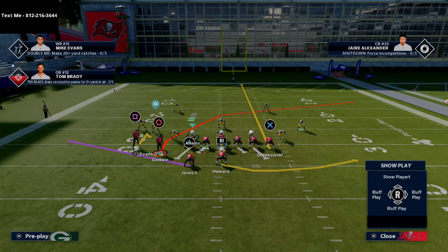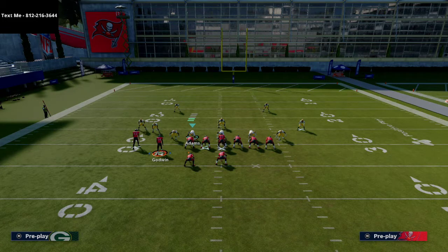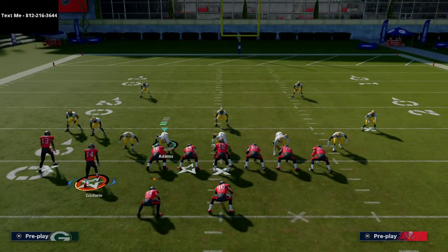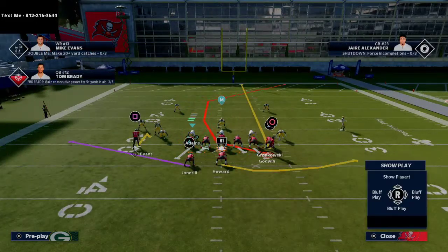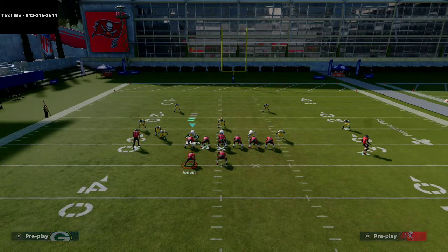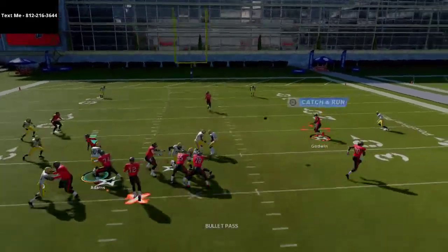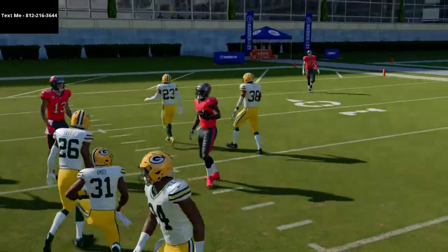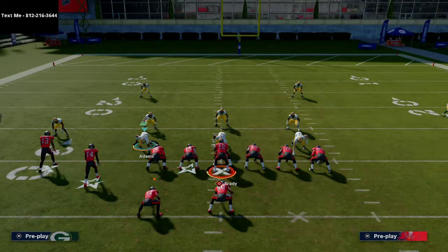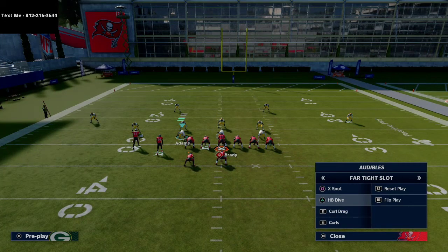When you motion over Godwin — if you don't have Hot Route Master or a Slot Apprentice just leave him on his route — but if you have the ability, when you motion him over put him on a C route. This is going to work really really well. You're going to be able to snap throw this every single time against coverage that's run away from you. We talked about the Curls play and how effective that snap throw to the outside is.